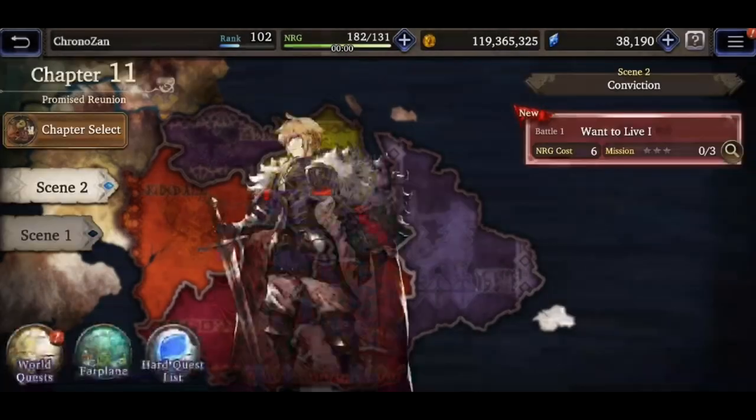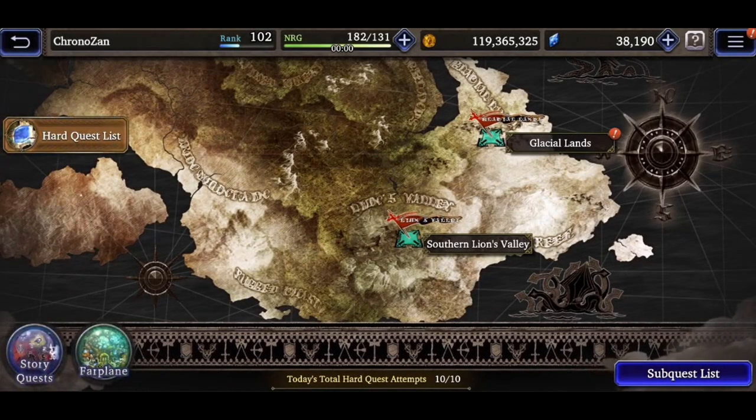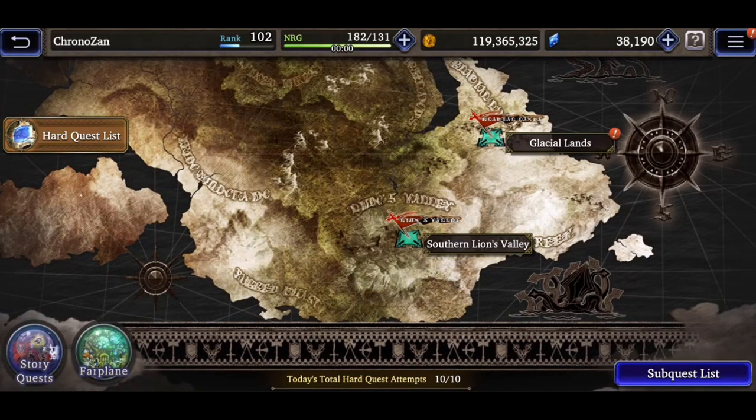First, let's go look at the World Quests sub-tab. Inside this sub-tab you'll see a couple of different locations that are available — the Southern Lions Valley and the Glacial Land. When you click on one of these it'll